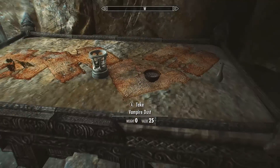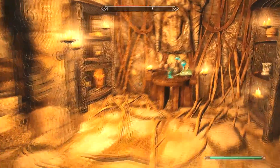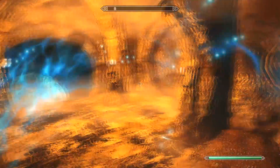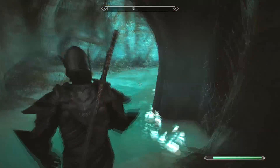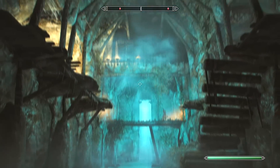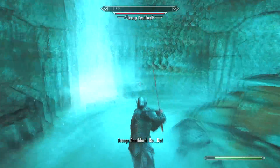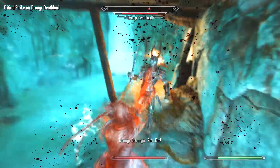Stalhrim armor and weapons not only look awesome but you can also use Stalhrim to upgrade the unique Deathbrand armor. There's also a draugr inside this chamber so don't get jump-scared like I did the first time. There's an alchemy table with some ingredients around it, and we'll just continue on through the dungeon.